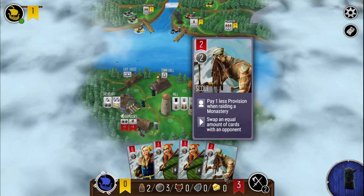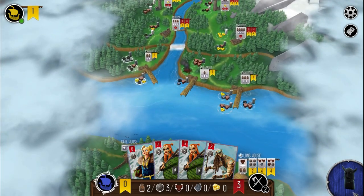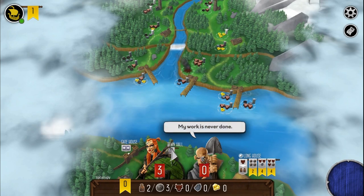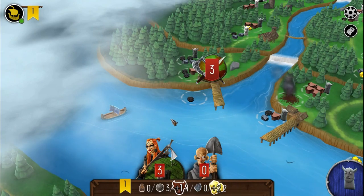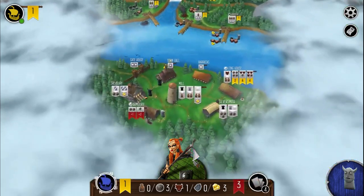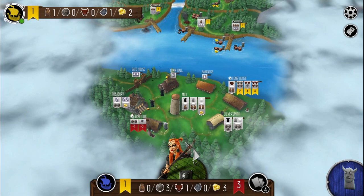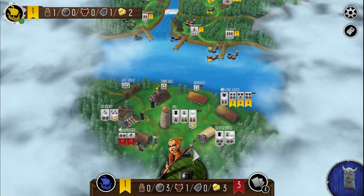Something I didn't realize — it wasn't in the tutorial — is that from the gatehouse deck you might get a hero card in your hand, and you can only hire one hero. I'm assuming if you kill off your hero you can get another one. Bye bye to my worthless gravedigger — he dug his own grave! Now that I have a gray worker I can get provisions quicker. Just don't tell the others that they're cannon fodder.